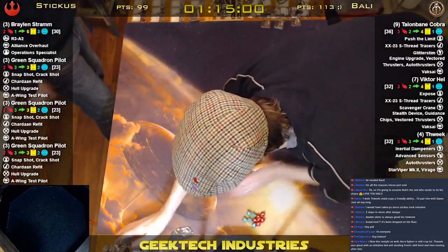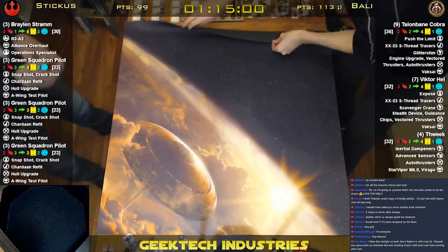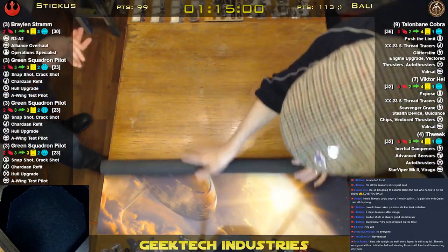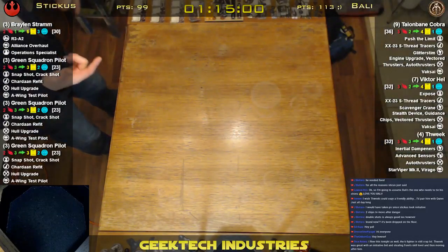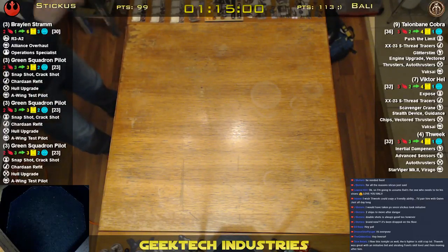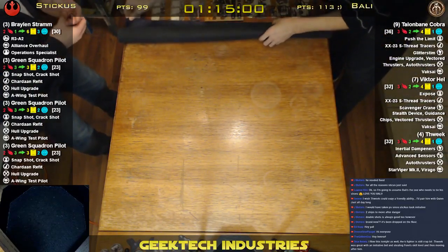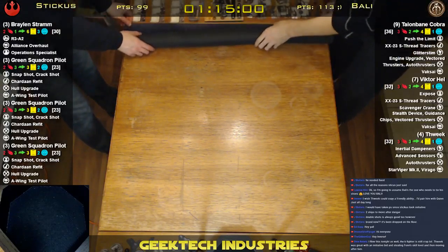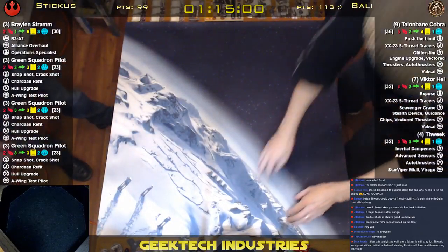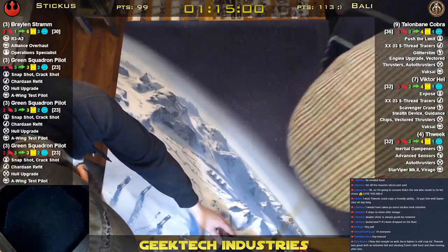With Braylon Stram in the ARC with R3A2, Operations Specialist, and of course the Alliance Overhaul title. I think the combination here with Snapshot and Braylon with the Ops Spec is going to produce a lot of focuses for these guys. I went with Hull Upgrade over Auto Thrusters because of the current bomb shenanigans in the meta and the heavy alpha strike. I'd like to be able to survive a range one shot from Talonbane on the first joust — at least one of them. Well, you might very well accomplish that.